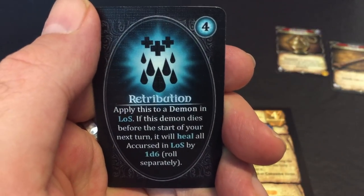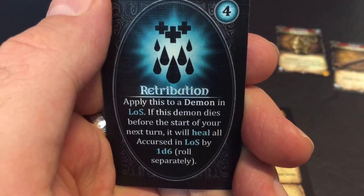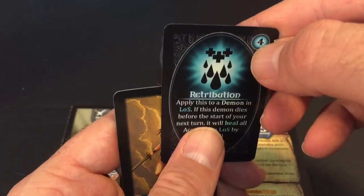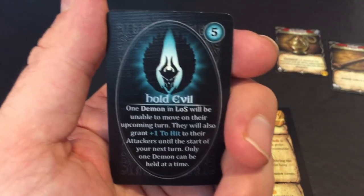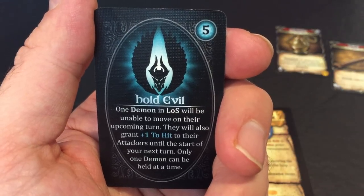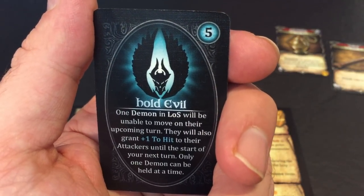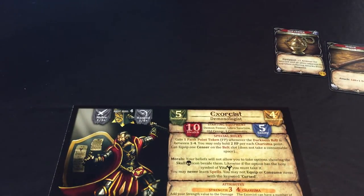Next we have Retribution: apply this to a demon in line of sight. If the demon dies before the start of your next turn, it heals all accursed in line of sight by 1d6. So I can cast this on something that's about to die — it costs four faith — and when it dies, it'll heal me. And finally, our defensive miracle is Hold Evil: one demon in line of sight will be unable to move on their upcoming turn, and grants a plus one to hit to their attackers until the start of your next turn. Only one demon can be held at a time.